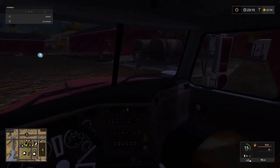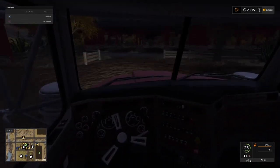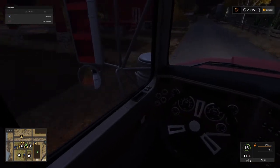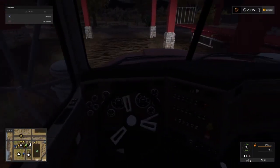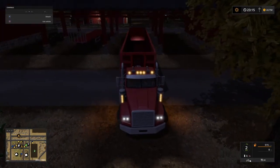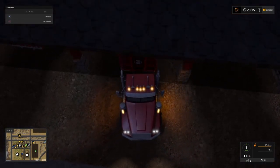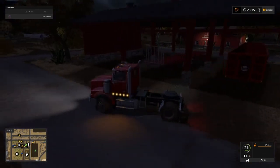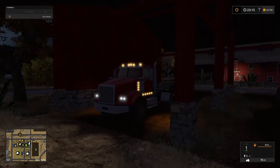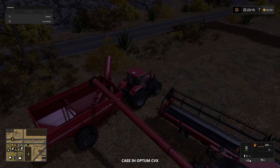So let's pull back into the yard. I think I just scraped along the side of one of the barns there. Let's drop our trailer off, park her up. Try and get her nice and straight. A little straight-ish — that's looking pretty good. Park up the truck. Engine off. Lights off.